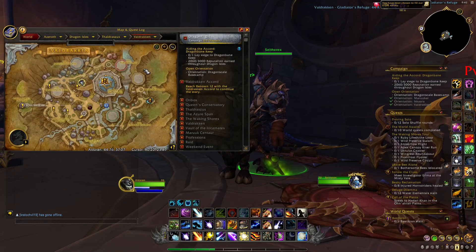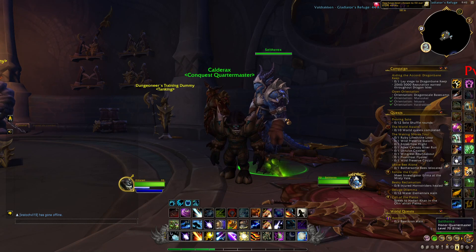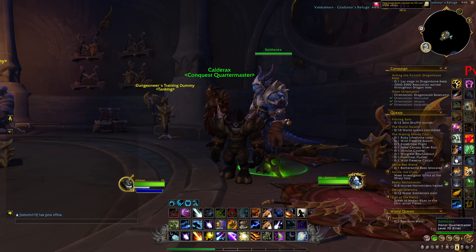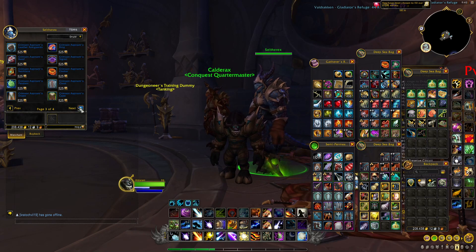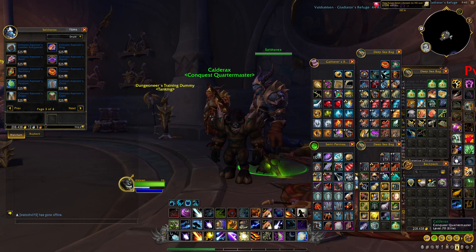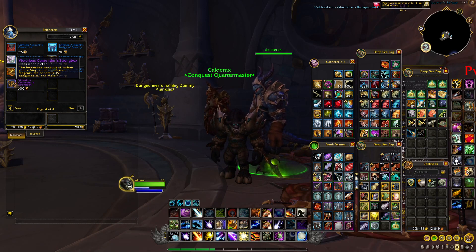You want to come here in Valjaken, inside this building, and talk to the honor quartermaster. As you can see, he'll sell you all these armor pieces and everything, but if you already have a good set of armors or if you have some conquest points you won't really need these different items. But if you go to the last page, you can see he's selling some of these Victorious Contender's Trunk boxes.